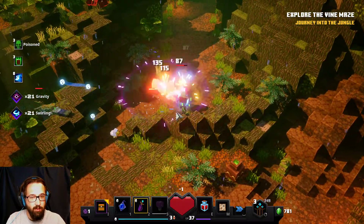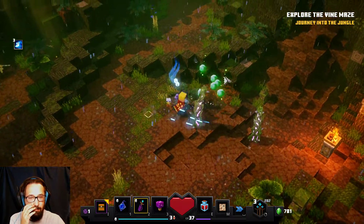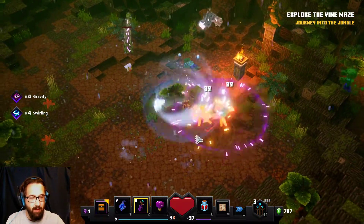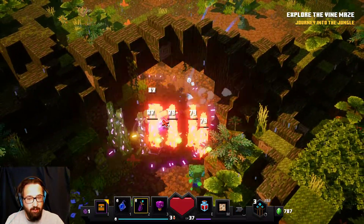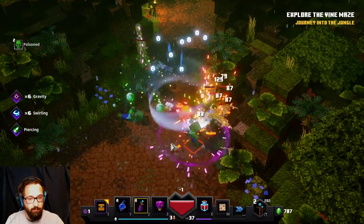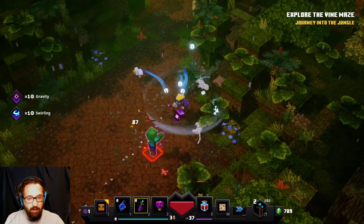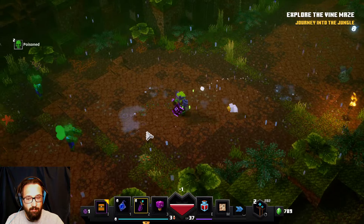The vines just slow us down a little bit, and moving forwards they might poison us. We could double check by running into one - nothing seems to be happening. I'm pretty sure they're just there to block our path. And if they are doing damage to us, it's so incredibly minimal that they're basically not doing damage to us. So the vines don't really do anything except aesthetics.